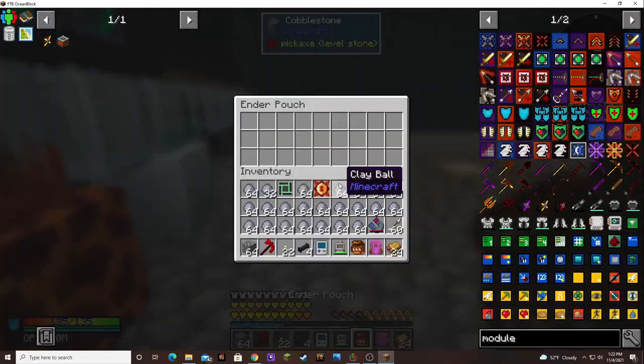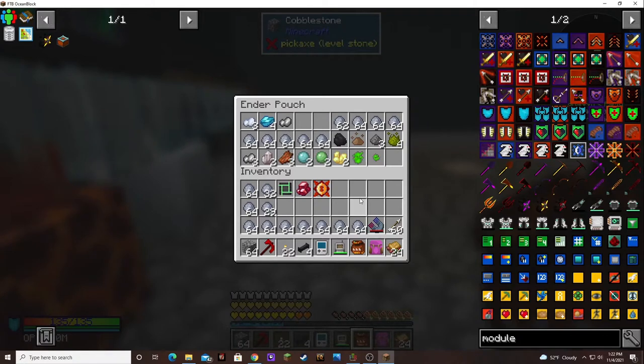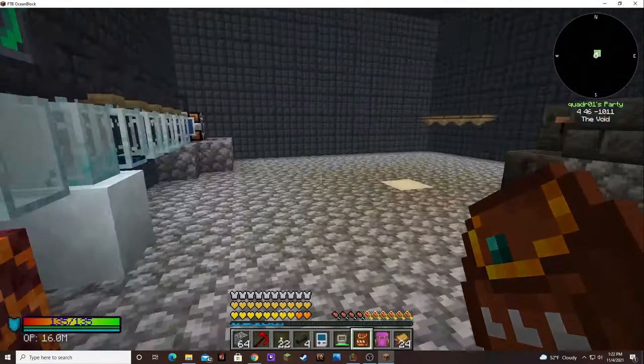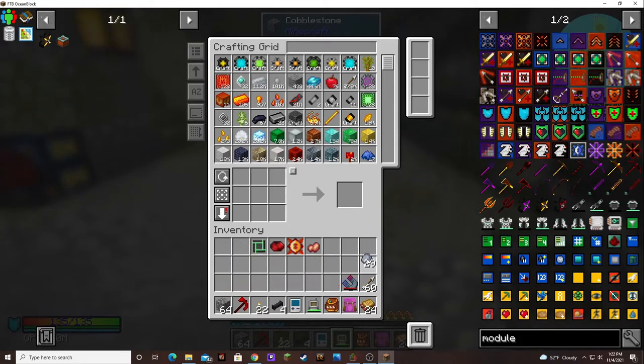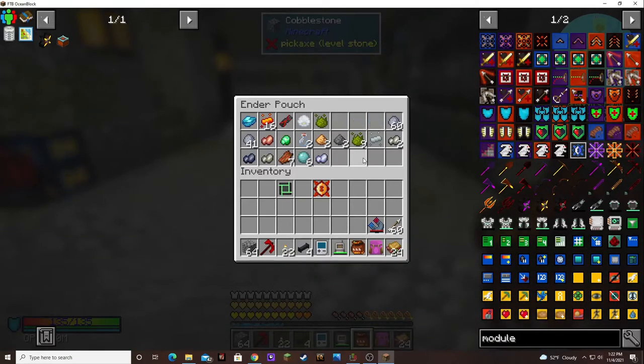I guess I have to dump it in there because I'm not in that dimension anymore. It's done! Let's get out of here, so I can put it in. Let's throw those in. Even with that, I guess I could put a stack upgrade in there or something. There it goes, it caught up finally. Awesome.